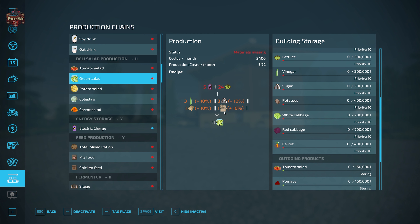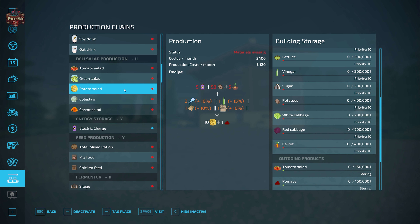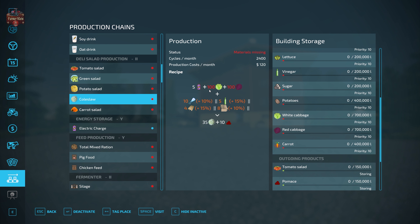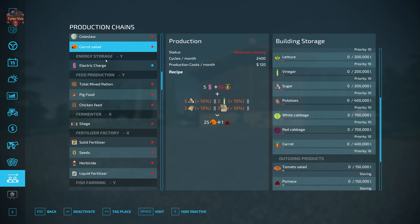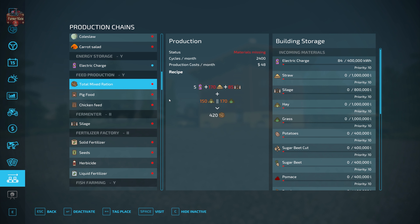Potato salad: 5 energy + 50 potatoes + 5 onions + (2 salt, 1 vinegar, 1 pallet, or 1 cardboard) = 10 potato salad + 1 compost. Coleslaw: 5 energy + 100 white cabbage + 100 red cabbage + 10 salt + 5 vinegar + (4 pallets or 8 cardboard) = 35 coleslaw + 10 compost. Carrot salad: 5 energy + 50 carrots + (5 sugar, 5 vinegar, 2 empty pallets, or 3 cardboard) = 25 carrot salad + 1 compost. Energy storage is simply storage in and storage out.